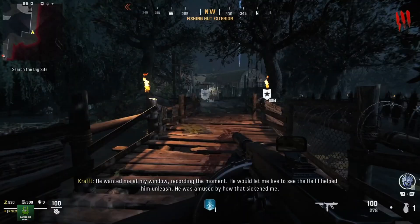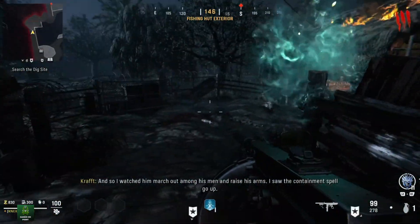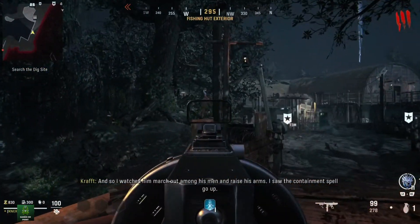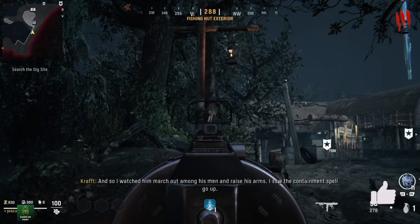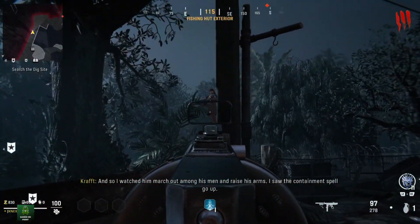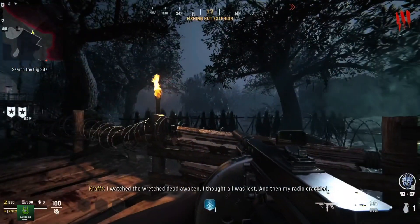Once done, continue outside to the fishing hut exterior where the bridge is. On the bridge post you will see the small Samantha doll again — simply shoot it five times as it moves around the different posts on the bridge. Once you've shot it the fifth time, continue back inside to the original spot where the straw is and interact with the doll one more time.